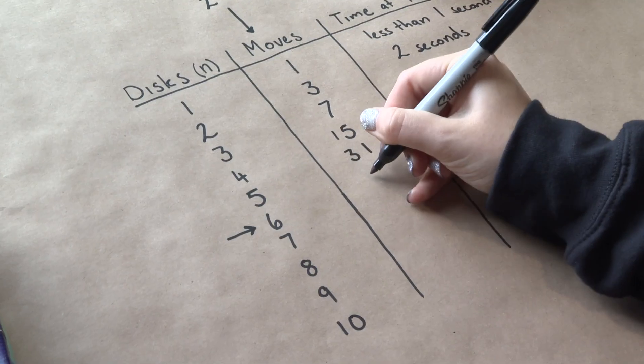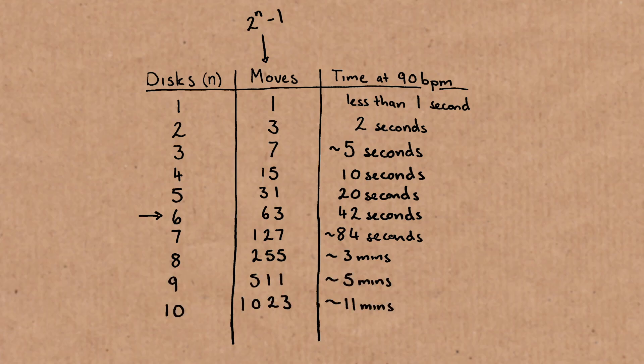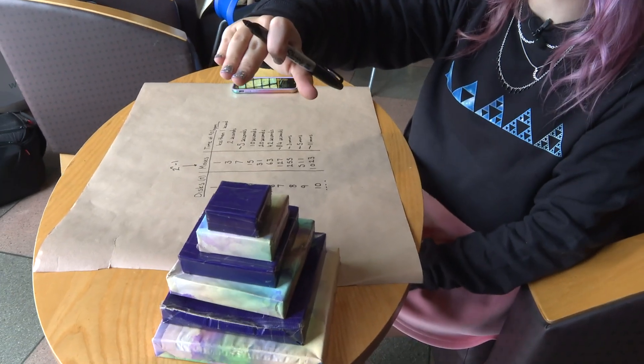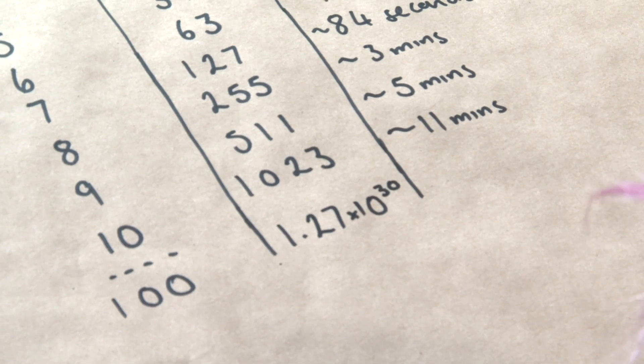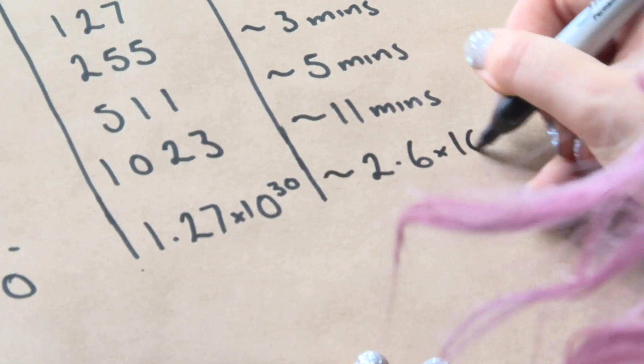So: 31, then 64 minus 1 is 63. The first ten discs — which would only be about this tall — take 11 minutes to solve. What about 100 discs? That's around 10 to the power of 30 moves. Dividing by 90 moves per minute gives approximately 2.6 times 10 to the power of 22 years.